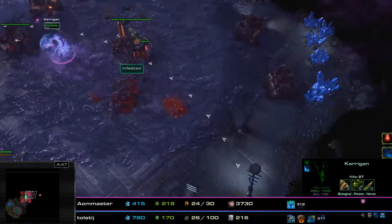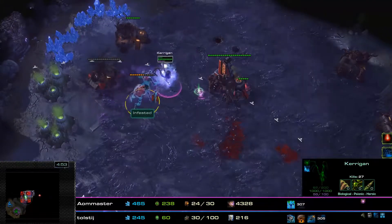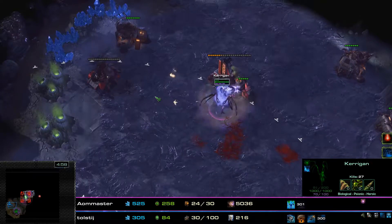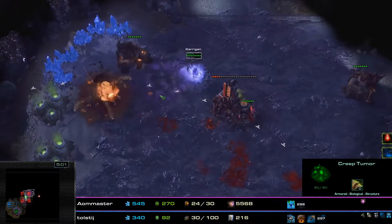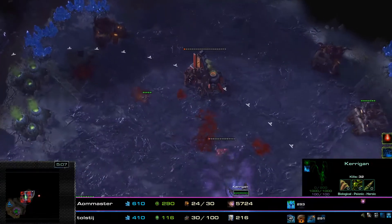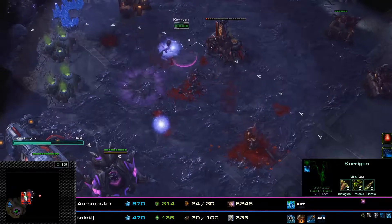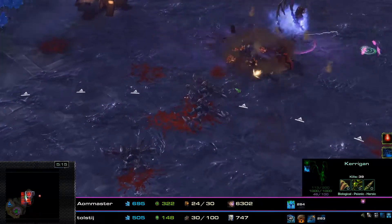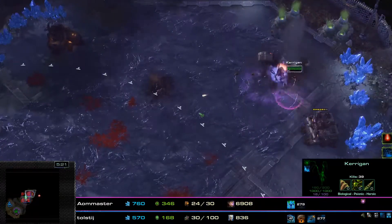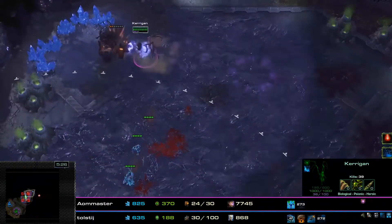As you can see, the buildings are not cloaked, but these enemy units are. Kerrigan's Psionic Shift — or as it's very popularly known in my community, the Slidey Move — is able to hit the cloaked units. As long as you can see where the little fuzziness is going on, you can see there's a unit there that's cloaked. You can actually use Kerrigan's Psionic Shift to clean out these units without having detection.